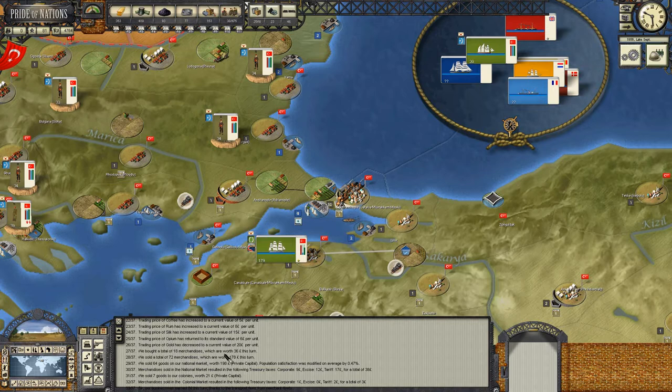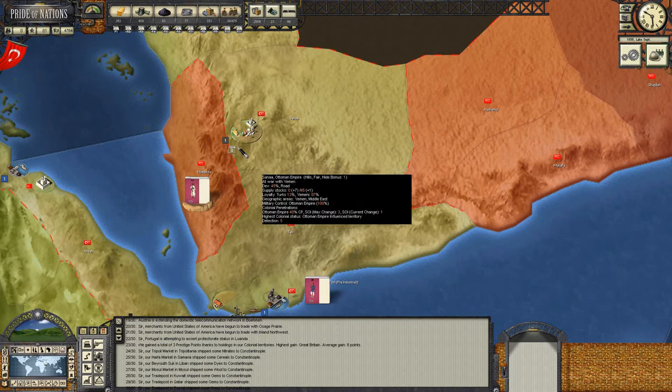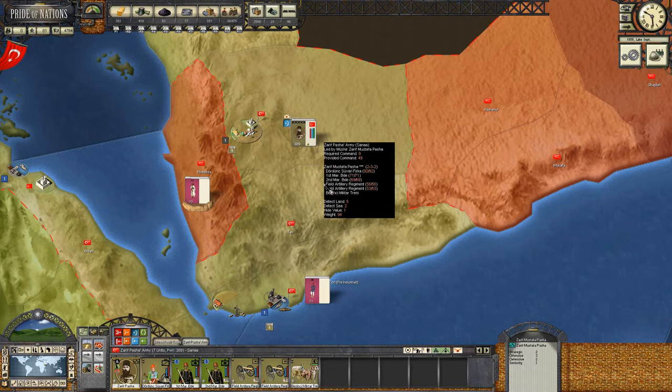I thought we'd have got more population points in Constantinople by now. It's a size 10 city - by far the biggest population. 18% Jewish, 70% Turkish, 25% - something like that. There are some interesting ahistorical assumptions in the game - for example, Salonica. At this time in the 19th century, Salonica was mostly populated by Turks - you can check Wikipedia - but the game assumes it was a Greek city, which is a bit irritating.